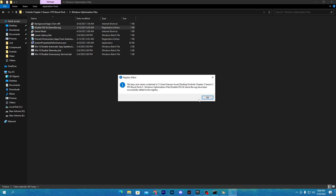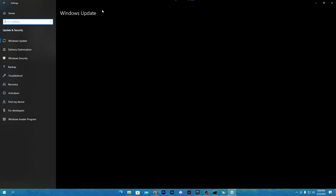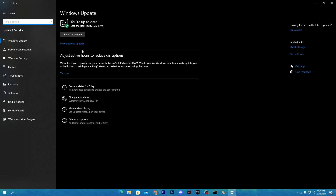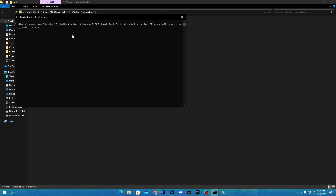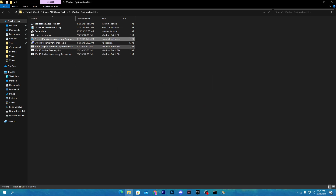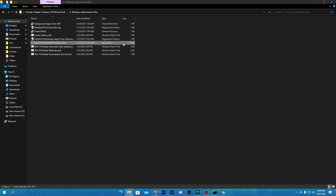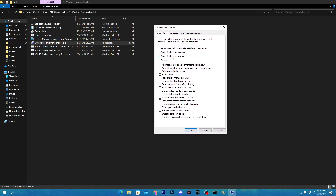Go to the next option: Disable FSO — click Yes, click OK. For Game Mode, make sure to turn it on, but I also recommend updating Windows to the latest version before using Game Mode. Next, run the Lower Latency CMD file — double-click and we're done. Then run the Disable Unnecessary Startup Apps file — click Yes, click OK. Now open System Properties Performance, and go to 'Adjust for best performance'. Since I'm a content creator recording, I'm choosing 'Let Windows choose what's best', but if you're a full-time gamer, choose best performance. Hit Apply and click OK.